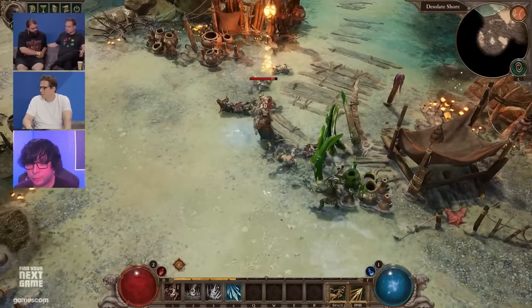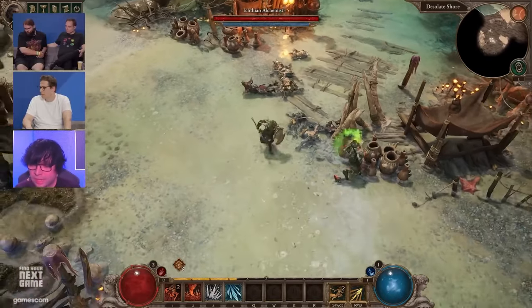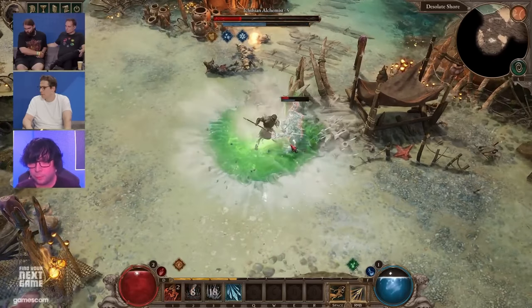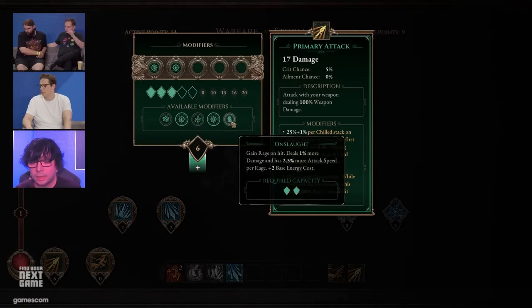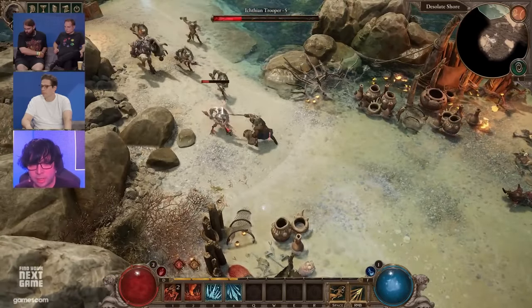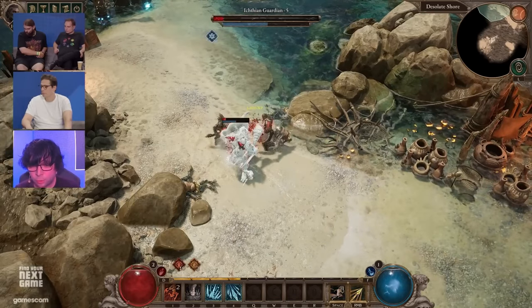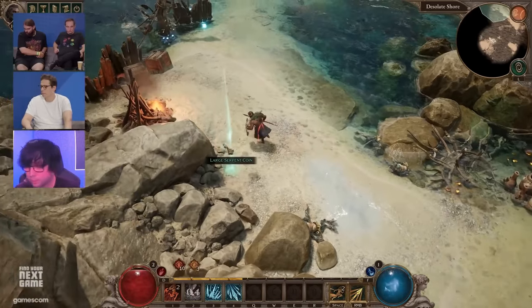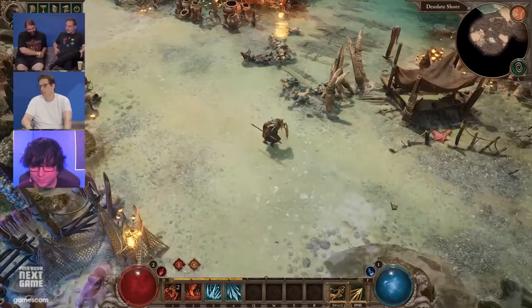Now for early access: Titan Quest 2 is going into early access, which means they'll release a version that's not the final 1.0 version — still a small portion of the game with only a couple of masteries and not all the items. This version is coming out in Winter 2024 or early 2025, meaning earliest December this year or at the latest March. I'm going to get this early access no matter what — really looking forward to it.